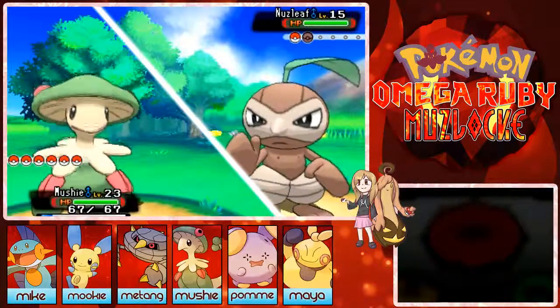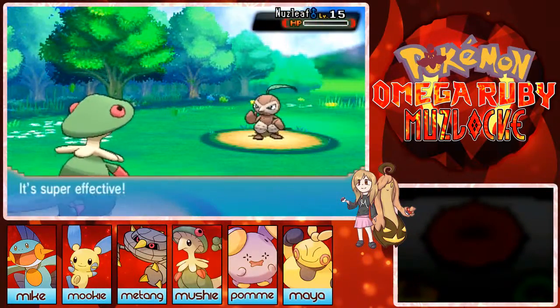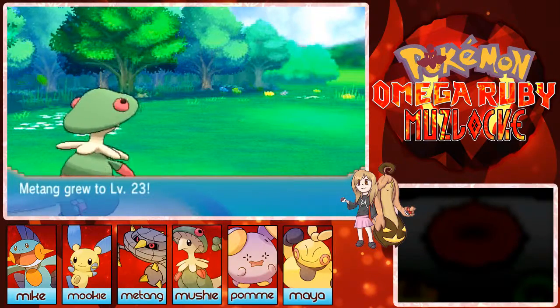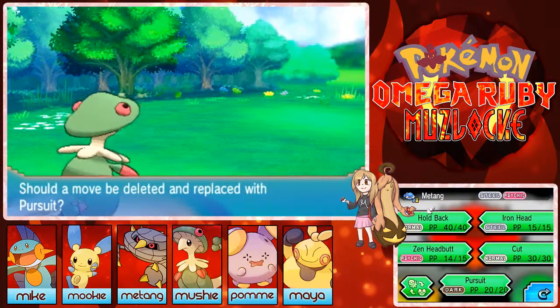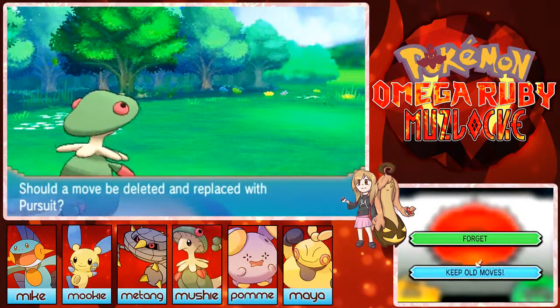Let's see if Mach Punch does enough — oh my god, so strong! Mushy is too amazing! Metang wants to learn Pursuit — but the problem is I have to keep Cut, and I don't want to get rid of Holdback, and the other moves are just its STAB moves, so I am going to keep my current moves.